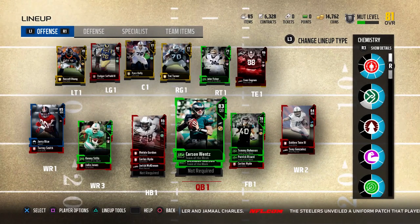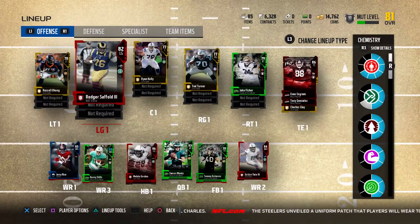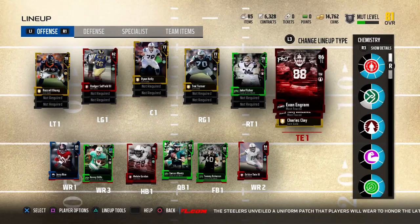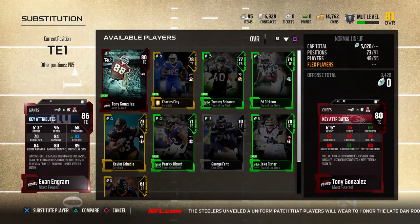Last video we did was Carson Wentz about a month ago almost, and we got some few new pieces to the team. I got a left guard out of a pack. I got Evan Ingram. Pretty beast card.